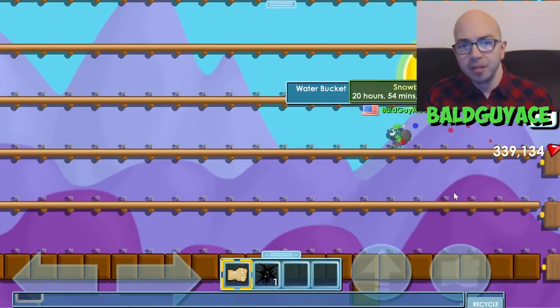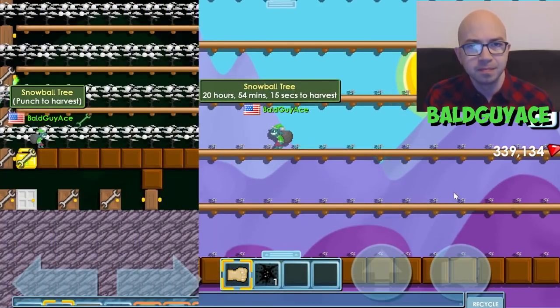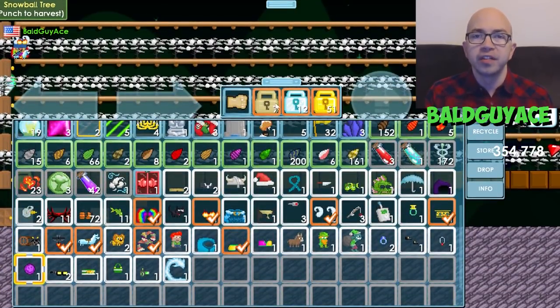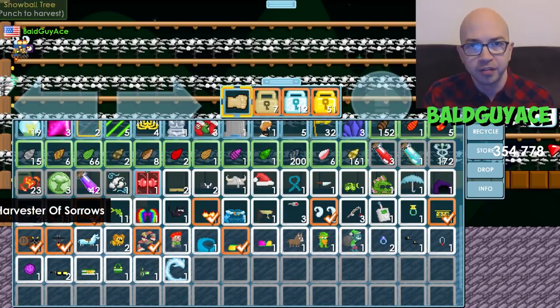Now that I'm done splicing all of my snowball trees, I can come back in 21 hours and harvest them all. We're back and these snowball trees are all ready to harvest. Because snowballs are expensive, I'm going to harvest them using my harvester and fuel, that way I can get around 10% extra snowballs from my harvesting.